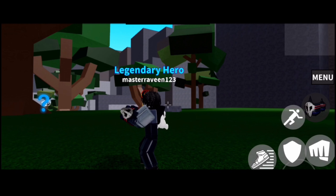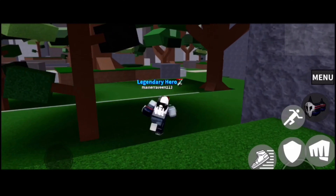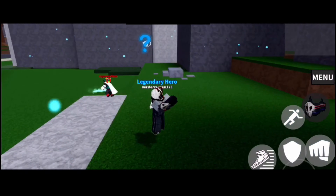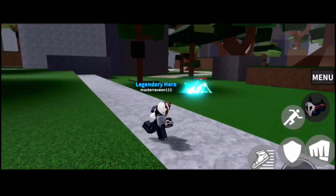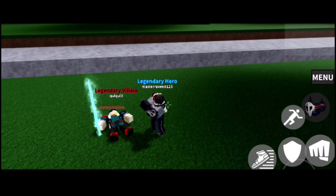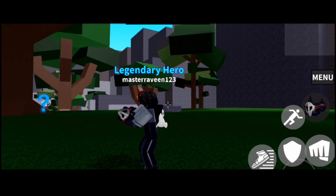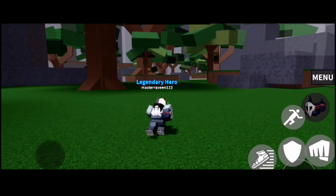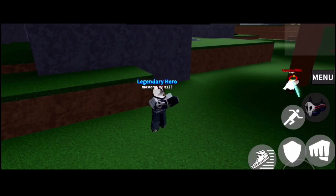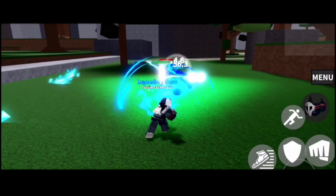I don't think One For All can beat Cremation even if fully maxed out — Cremation would likely win. Now, Hellflame is a really good quirk and it's way better than Half Hot Half Cold and One For All. All of the moves do a lot of damage, especially the last move. Hell Spider stuns the opponent, captures them, and deals critical damage. I prefer Hellflame over One For All and Todoroki's quirk.